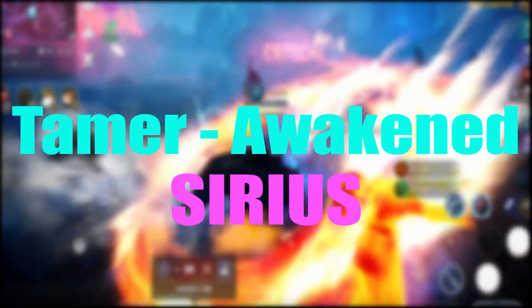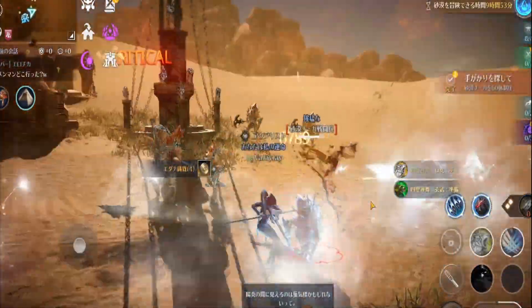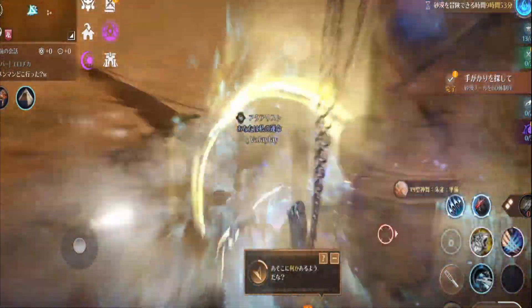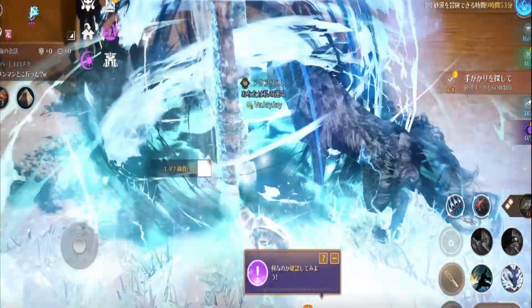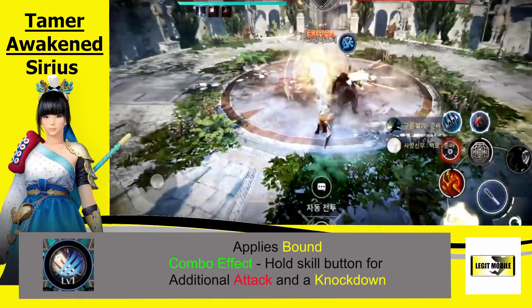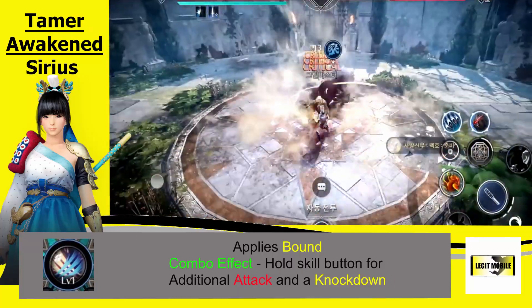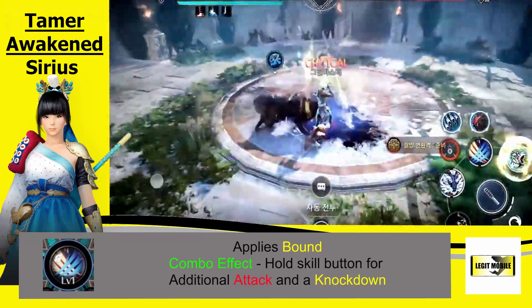Up next we have the Awakened Tamer, Sirius. Both of these classes will require new weapons, so if you plan on playing either one, you are going to need to save up some Shaka 2 coins to get their new weapons. Sirius, the Awakened Tamer — for her first skill she comes with Applies Bound. It also gives a combo effect — if you hold the skill button in, it applies an additional attack and a knockdown on the last successful hit. It's a very nice skill that can be used in all situations, PvP and PvE.